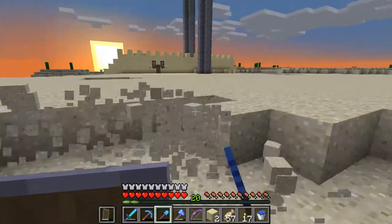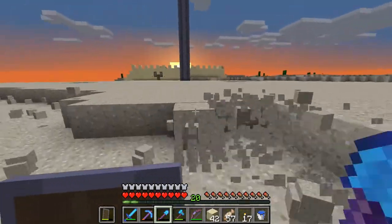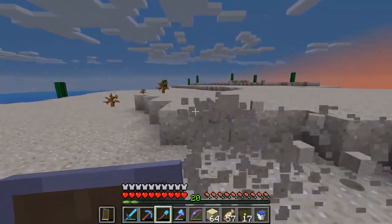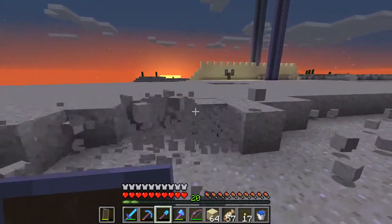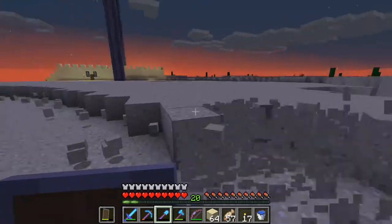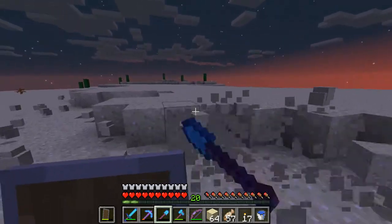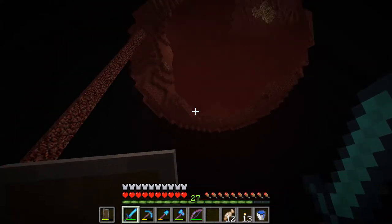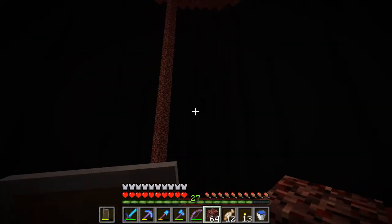Hey, what is up everybody and welcome back to another episode of the Jamcode Project. In this episode I'm collecting sand — a bunch of sand for more concrete blocks, which I'm going to be using on the nether hub. I definitely have enough glass but I'm going to need more sand for concrete. I'll probably complete the circle or cylinder off-camera and then we'll build the cool stuff together. It's taken a while and I had to use up so many resources, but it's about time to start working on this.